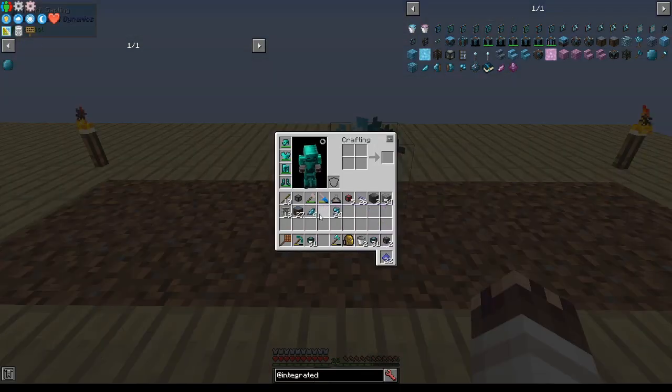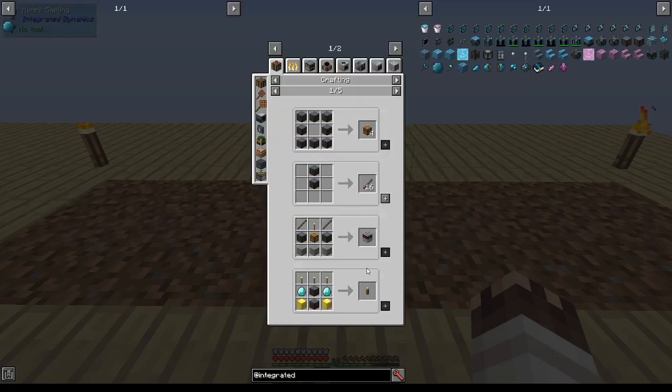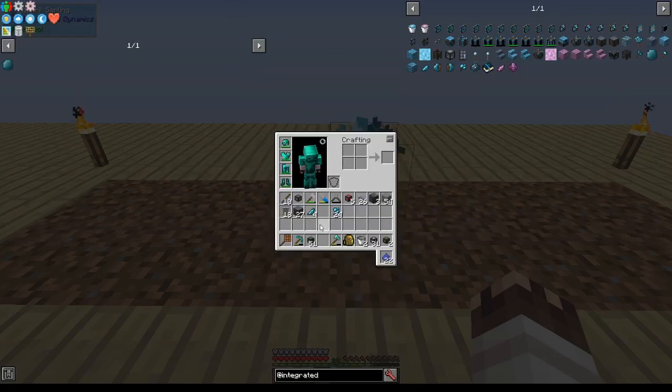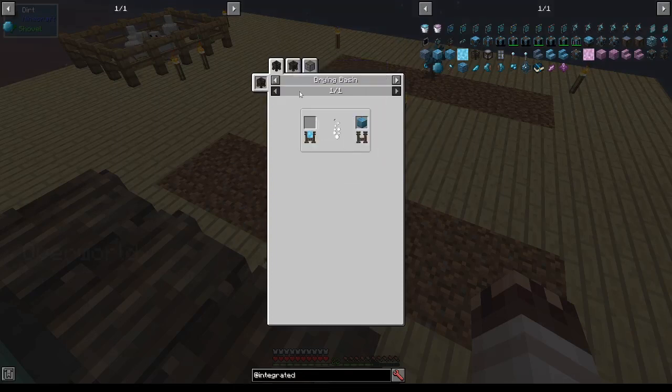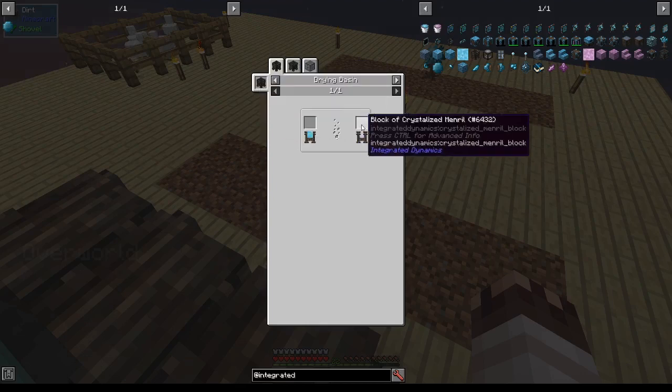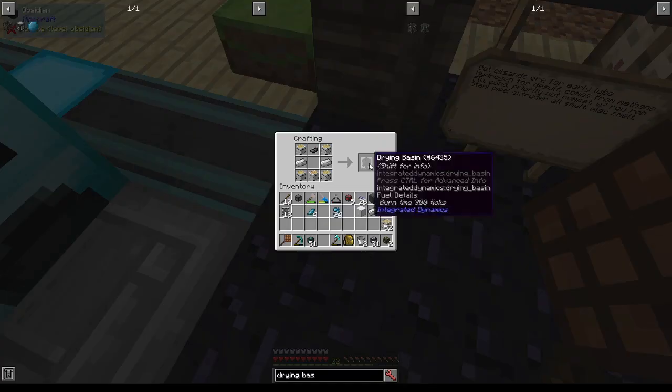If you find that the four crystallized mineral chunks from this tree are insufficient, you need to use mineral wood to make more mineral chunks. If you have a squeezer from Integrated Dynamics, you can put mineral wood in a squeezer to make mineral resin, and then mineral resin can be dried in a drying basin into a block of crystallized mineral, which you can then turn into crystallized mineral chunks.